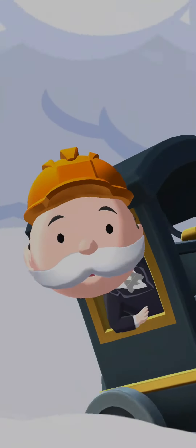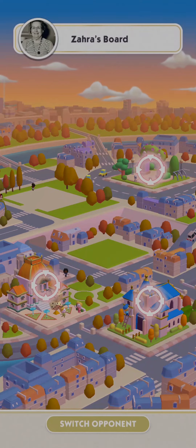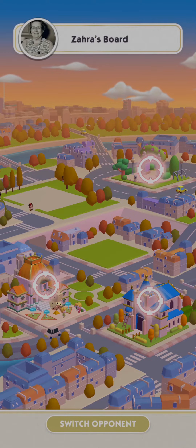As you can see, I've just landed on one of them and I've just got the shot down, which is the attack mode on Monopoly Go. So I can just choose a building to attack.